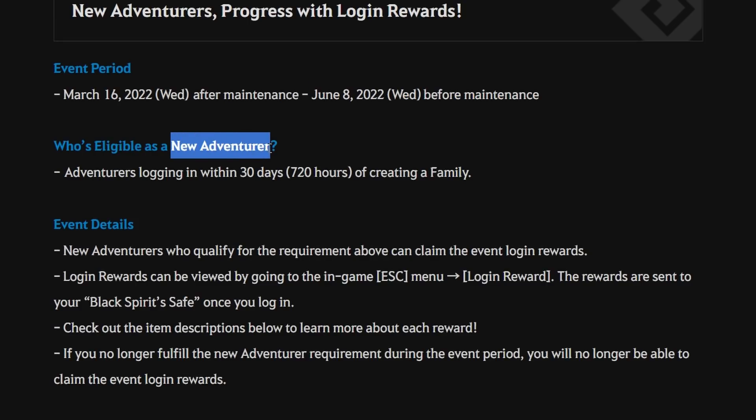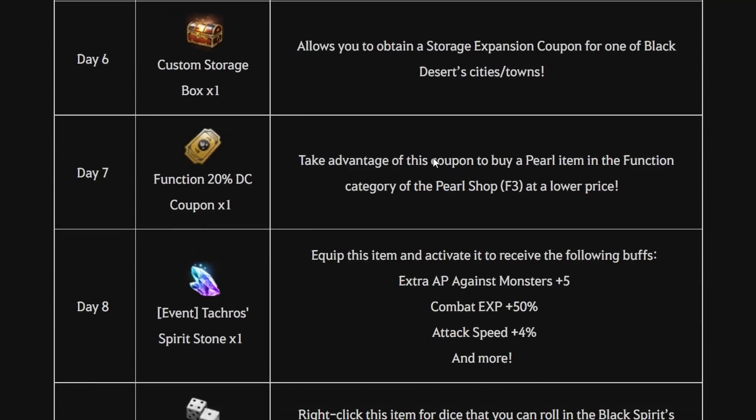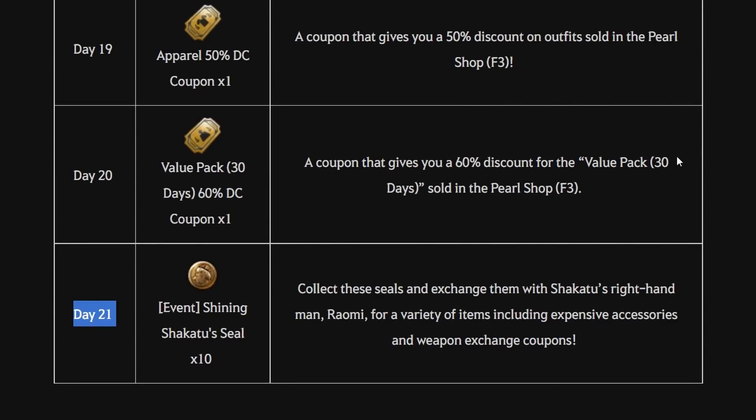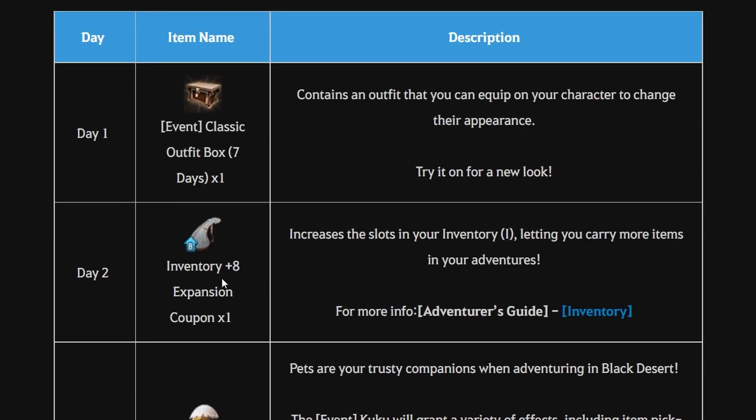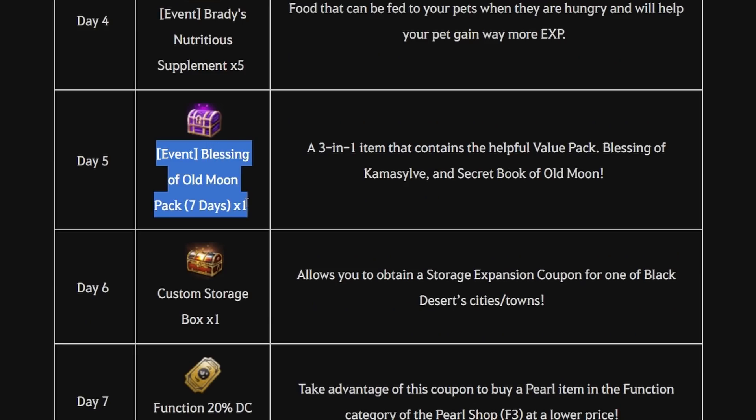If you categorize as a new player — meaning a player who just logged in within 30 days or 720 hours after creating a family name — you can claim daily login rewards on this list up to day 21. This new player login reward will help you progress in Black Desert World, especially the free pet, free value pack, family buff for seven days, and other items.